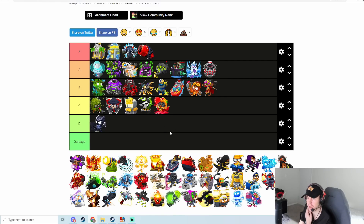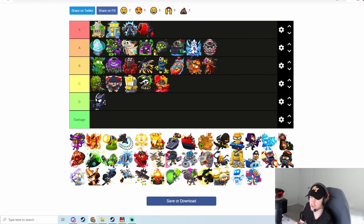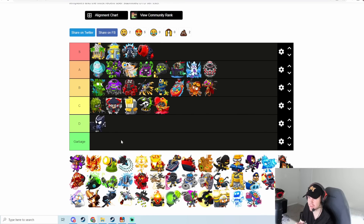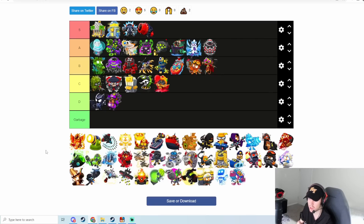Century Champion is honestly not very good. Even pairing it with debuffs like Super Brittle and Cripple, it doesn't do that much damage, and the explosions from the centuries don't do that well either. This is going to be one of the lower ranked ones — I don't think it goes in garbage, but it's going to be D tier for sure.